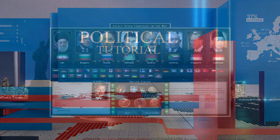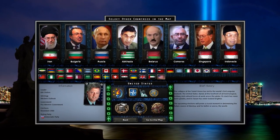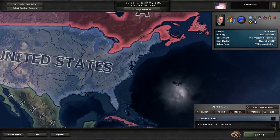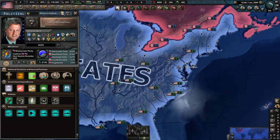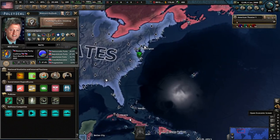Millennium Dawn excels compared to other HoI4 mods in that it provides much more detailed and immersive political mechanics, even going so far as to having an actual relationship between debt, economics, and political party politics. Let's start with how your government functions, which requires a proper breakdown to understand.